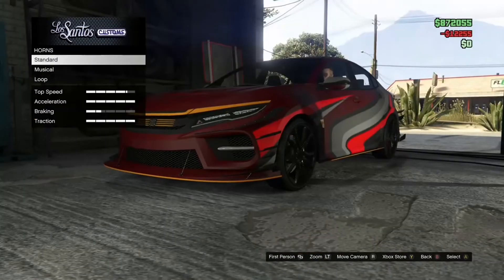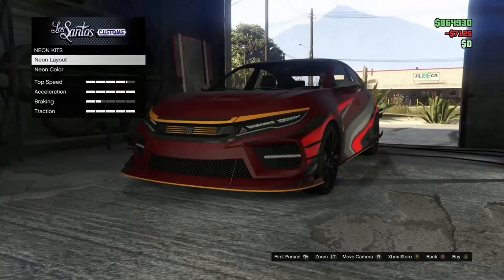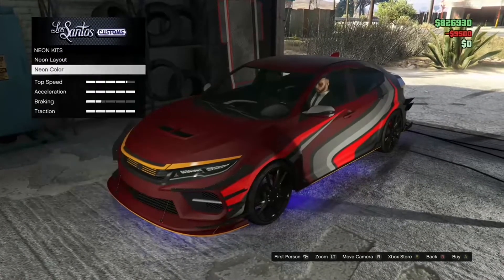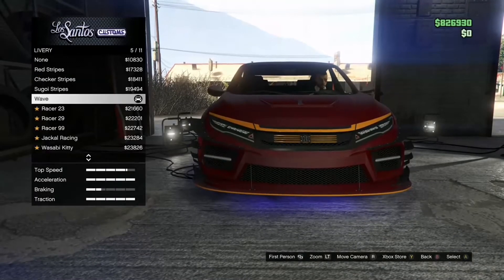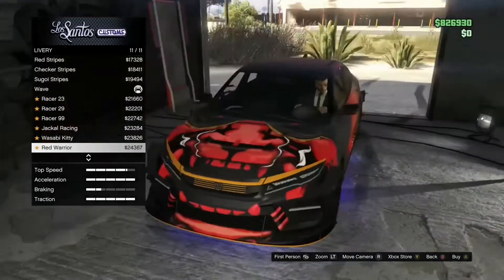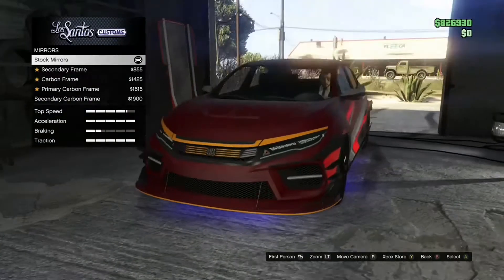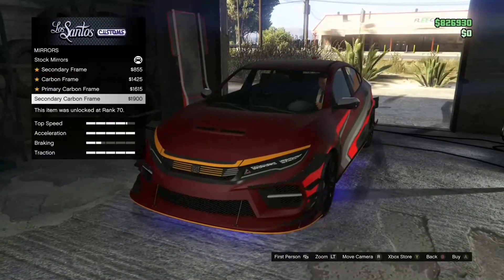I like that. Neon layout — obviously every time I get neon I always have to have that. Blacklight — that's sick, obviously I'm getting that. I've never noticed that was on there before. There are quite a few liveries on it — I do like that one quite a lot. They're all white though, so I don't think I'm going to get a livery. I might just take the livery off because I like the design but it's all white.